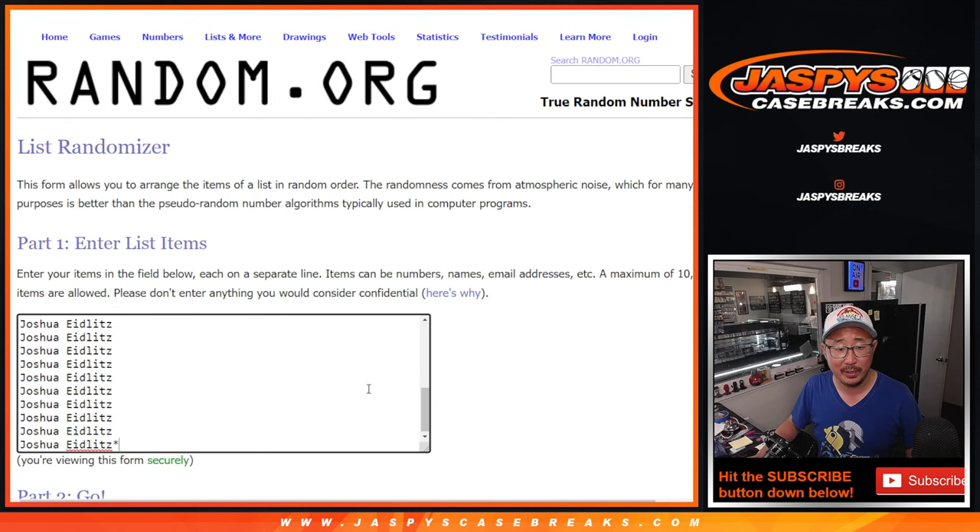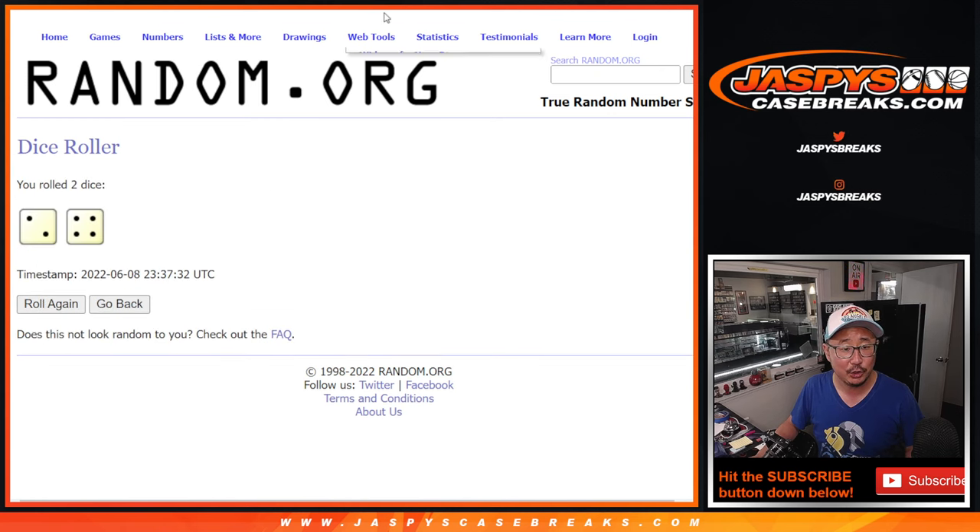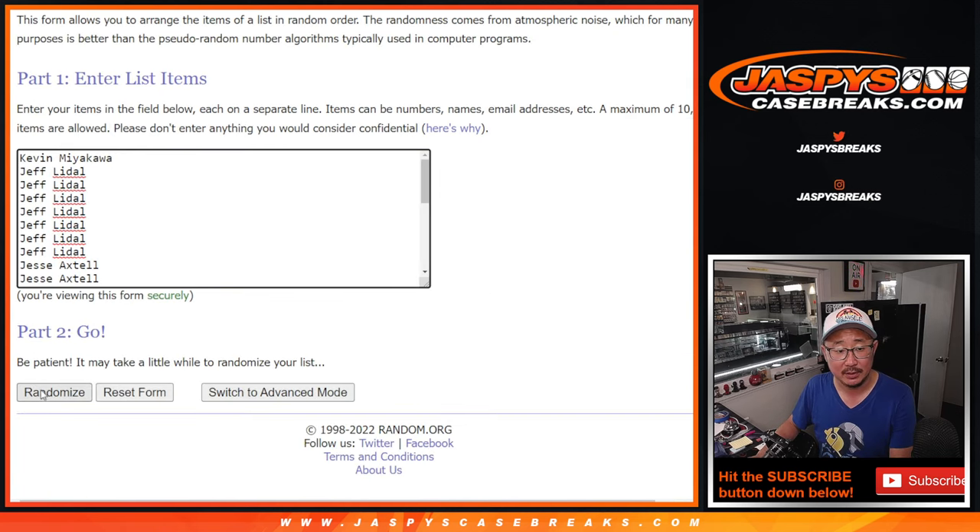First dice roll, giving away the five extra spots. Let's roll it, randomize it. Two and a four — six times. Top five after six.